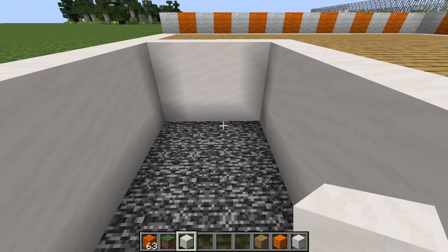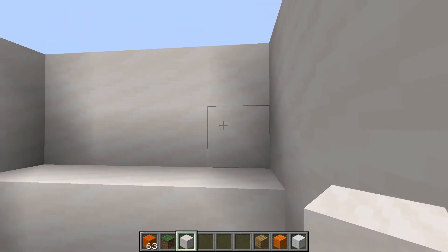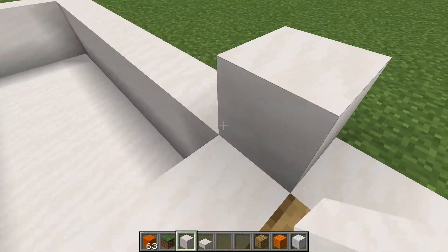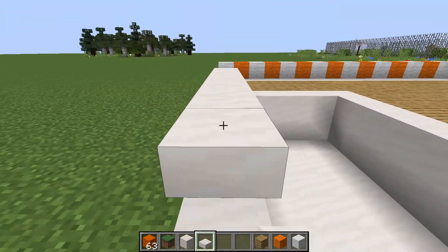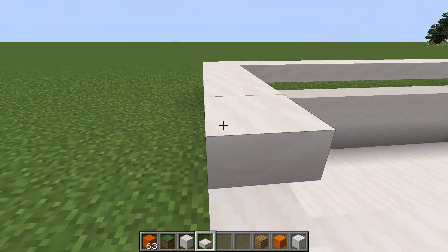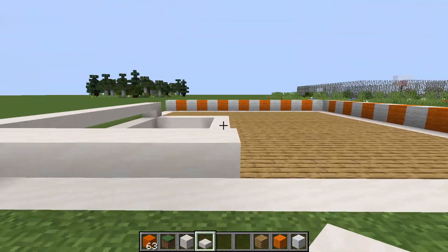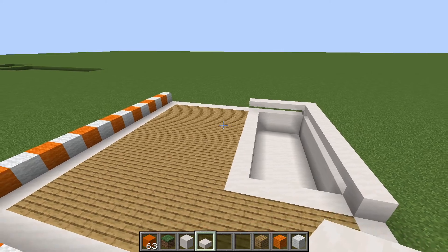Now that it's like this, just place it down on this — it should be two high up. Next you want to come over here, then get your slabs, and just pop that there. Now it should look like this. This is going to be the actual house structure, so let's get into that.